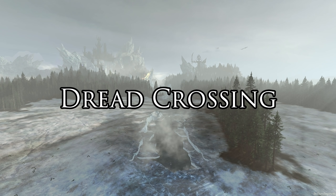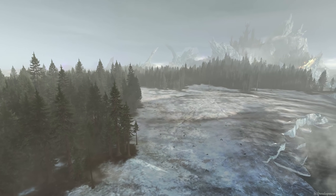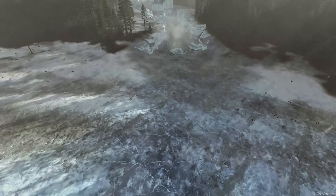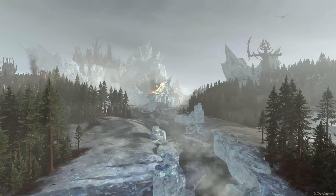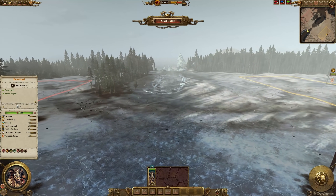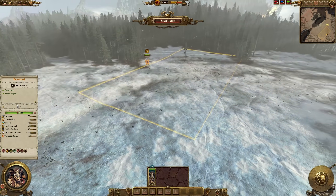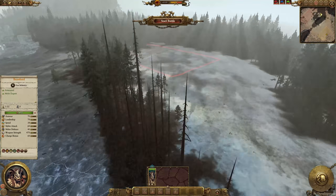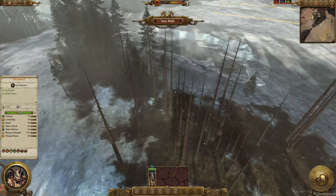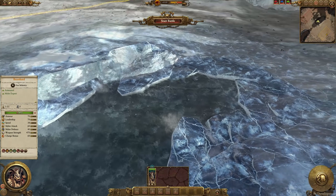Up next, Dread Crossing — a bit of a Nagarondi themed icy map, as Oxyotl and Turox both start up in this area roughly in the Vortex campaigns. Being a crossing map there is a big river running through the centre, a lot of it frozen over, leading to some Dark Elf looking architecture in the background, as we are in the Nagarondish area. Both deployment zones start in kind of a clearing in the open, and pretty much the entire map is surrounded by trees. One side has a nice open area, the other also a nice open area, although a little bit in the trees with a few more trees in front that could be used for some cheeky hiding units. Separated by this river running through the centre.